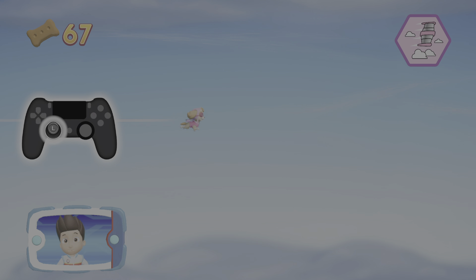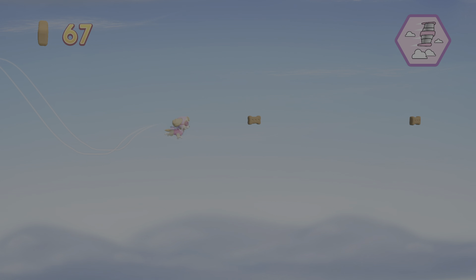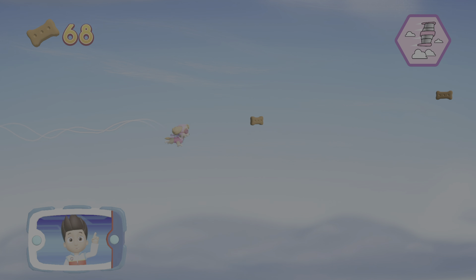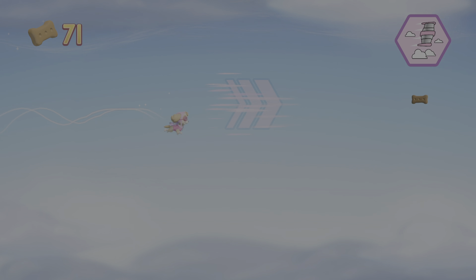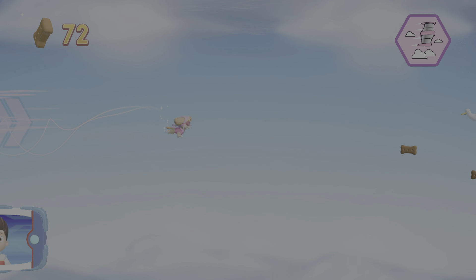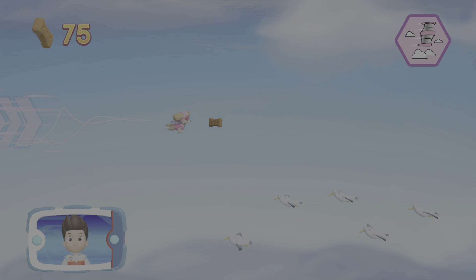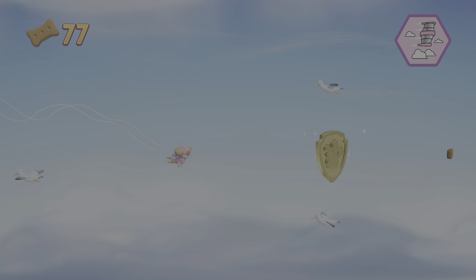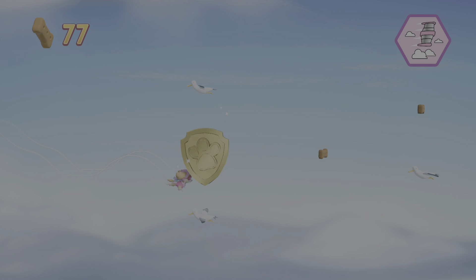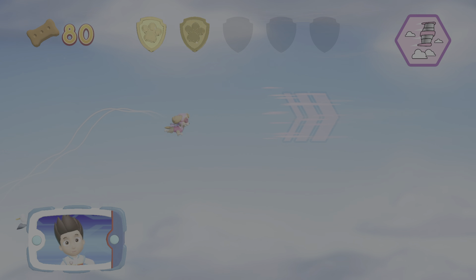Use the left stick to move Skye through the air! Watch out for birds and storm clouds and help Skye ride the wind! You did it! Ready to go! A golden pawprint — you got it! Collect all of the golden pawprints that you find!